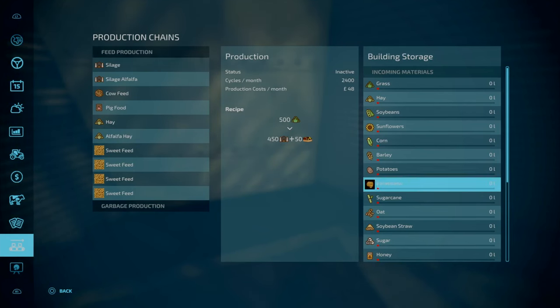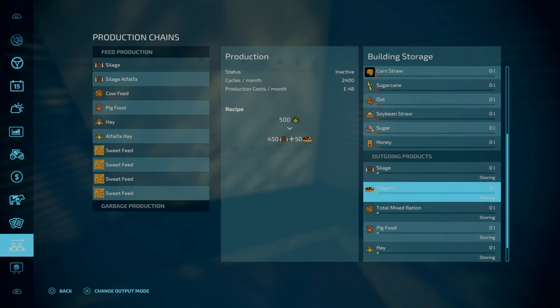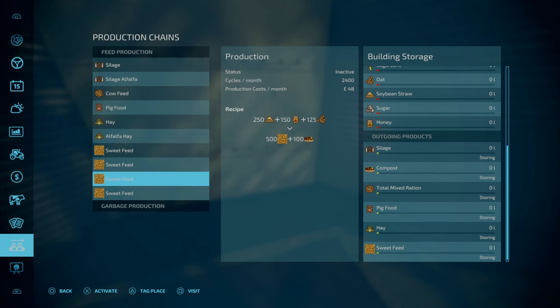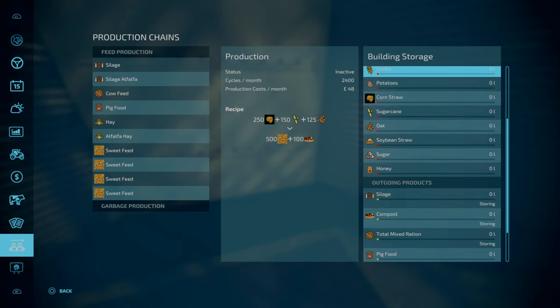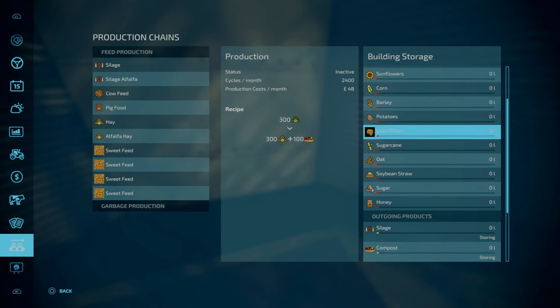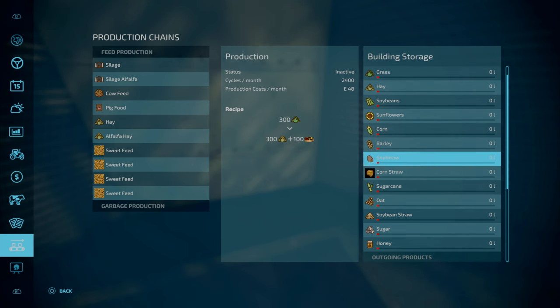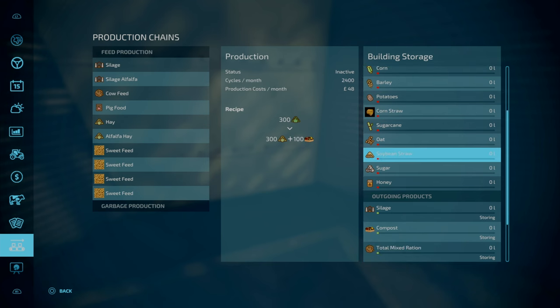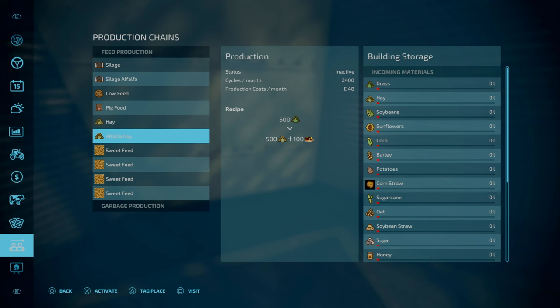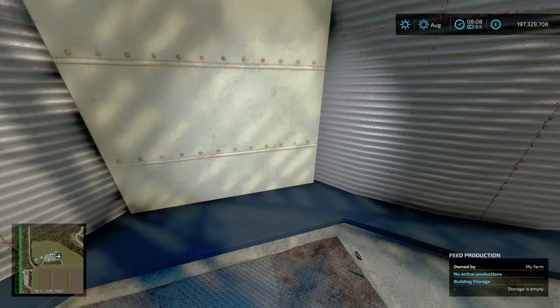The feed production takes pretty much everything, including corn straw and soybean straw. From that you can make side dish, compost, TMR, pig food, and hay, along with sweet feed. Sweet feed requires corn straw, honey, and oats. For soybean straw - it's the same type as just normal straw. Interestingly, you need corn straw or soybean straw specifically. You can make compost as a byproduct from your hay production, and everything does have a byproduct of compost.